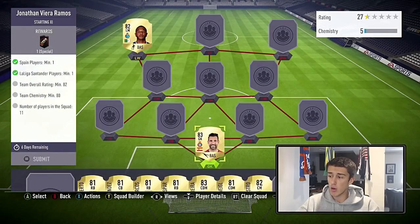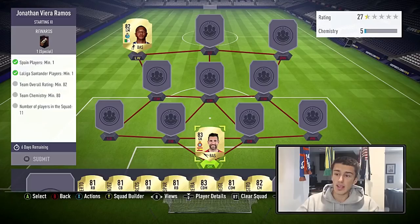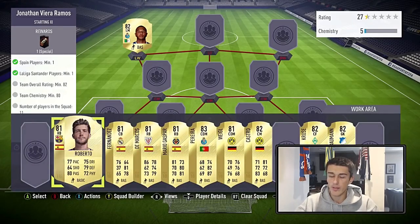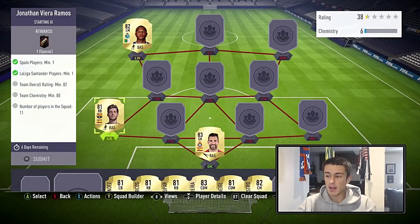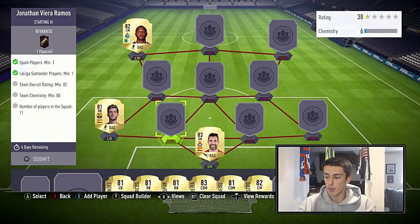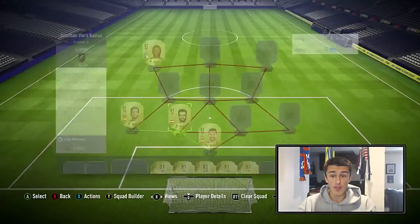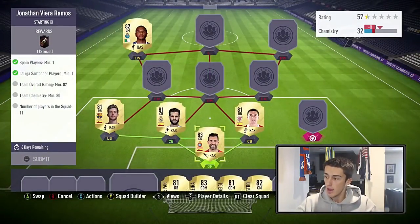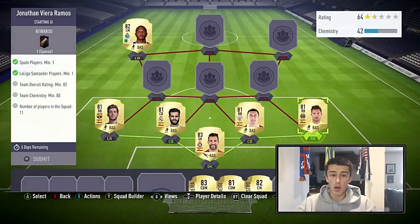We're starting with goalkeeper Diego López — he's an 83-rated keeper you can get for near discard price, and he covers Spanish and La Liga requirements. At left back we go with Sergio Roberto, who's naturally a right back so he'll get about 5 chem there. Then Nacho Fernández on bid for about 750 coins, DeMarcos at right center back for 700 coins, and Mario Gaspar at right back for about 1,200 coins — a full Spanish La Liga defense.